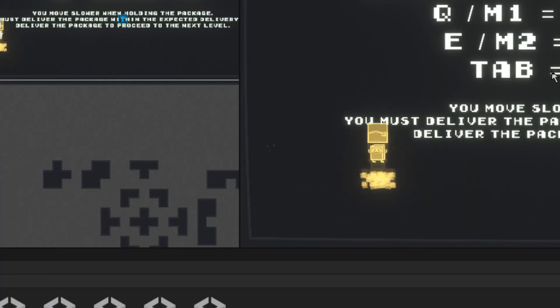I've also added a little rebound effect to the package, so whenever it hits a wall or an enemy, it will display a little bit of dust particles.